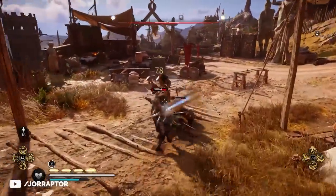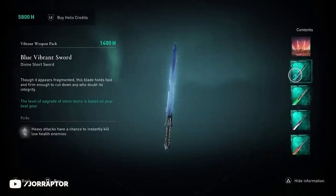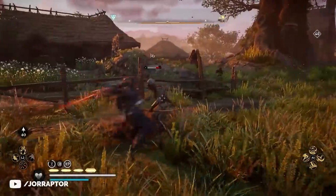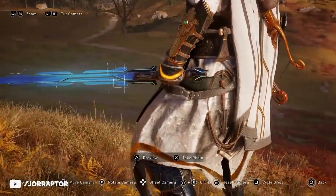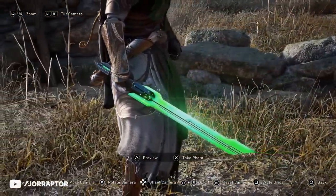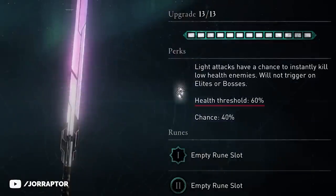Even more interesting, and now also available as Helix items, are the Vibrant Weapons — Ubisoft's way to dodge a legal battle, because these are clearly lightsabers. They even have a light saber sound when you use them. Next to the red one there's also a blue one, a green one which is a bit beefier, and a pink one. The pink lightsaber is totally the best: you have a 40% chance to instantly kill enemies on a light attack when they are below 60% health.